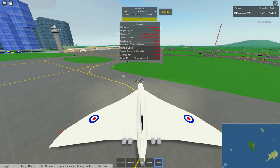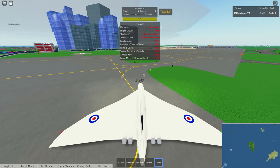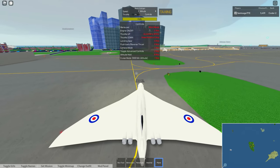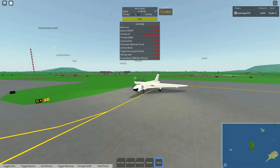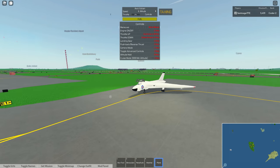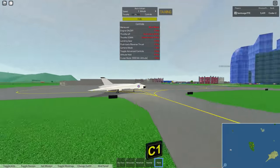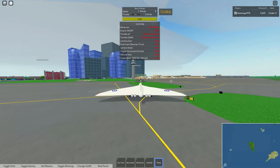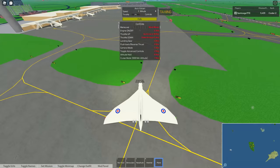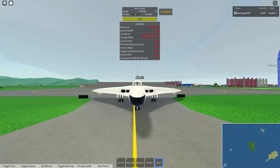If you want to reverse or push back, press P and you'll go backwards instead of forwards, and you'll be limited to a speed of 5, allowing you to safely travel backwards. Ensure you have a bit of throttle, otherwise you won't move. The final thing we can try out on the ground is free cam mode. If you press C, your camera will be able to move all the way around and you won't be able to control the plane while it's like this. This allows you to get better views or take screenshots, for example.